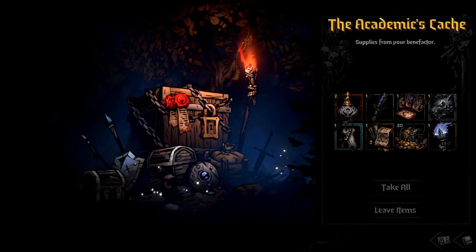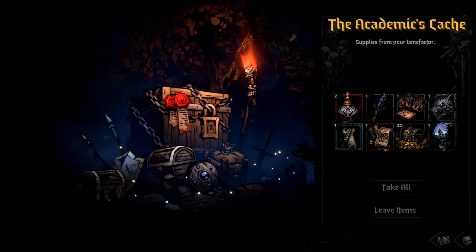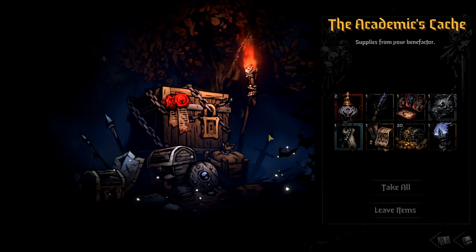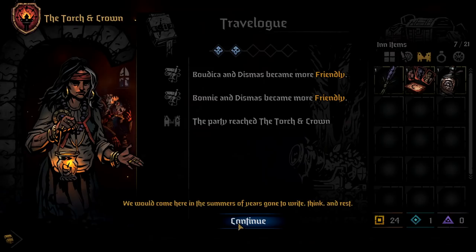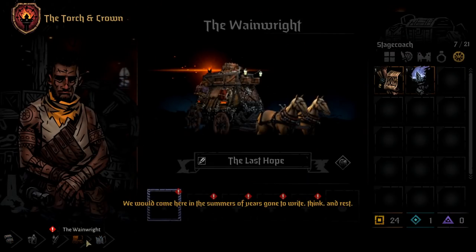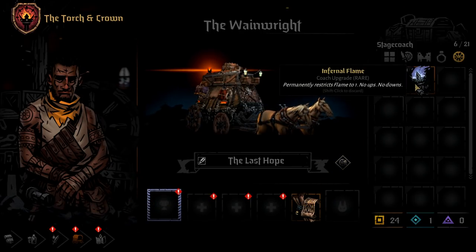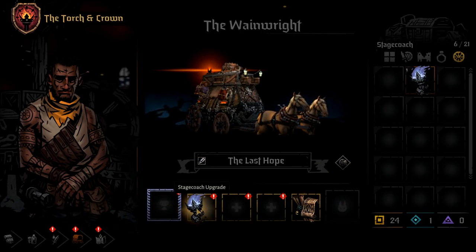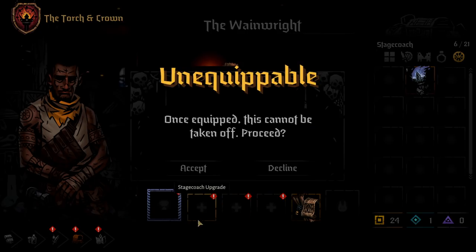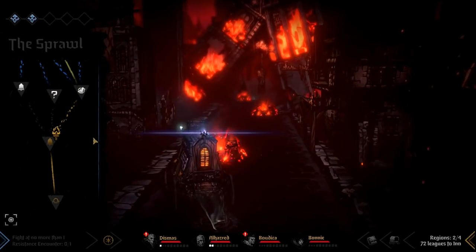Getting the torch is pretty easy. Once you get your profile to level 20 it unlocks, and then every time you start a new run it will be in the academics cache at the start of the valley. Every single run you'll get it and you'll be able to equip it to the stagecoach at the first inn. It is equipped to the stagecoach and once it is equipped to the wagon it cannot come off, so make sure you really want this thing before you put it on. If you're not going to use it, make sure to toss it because it's going to take up inventory space.